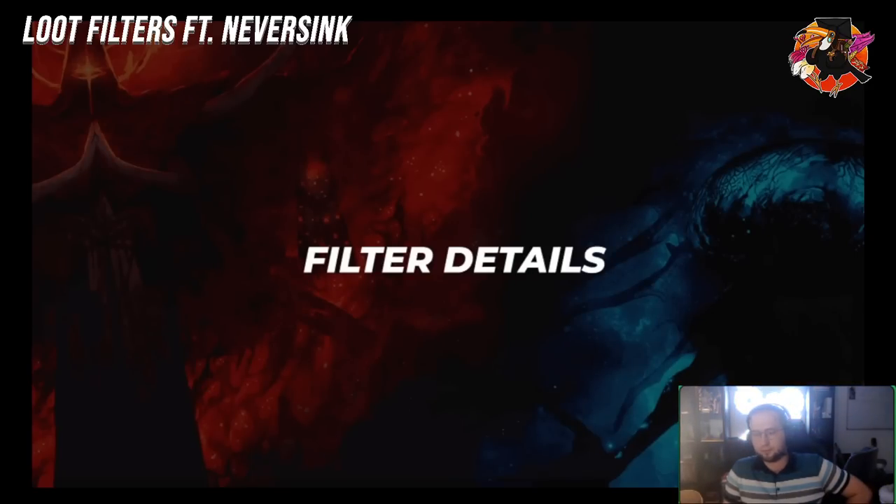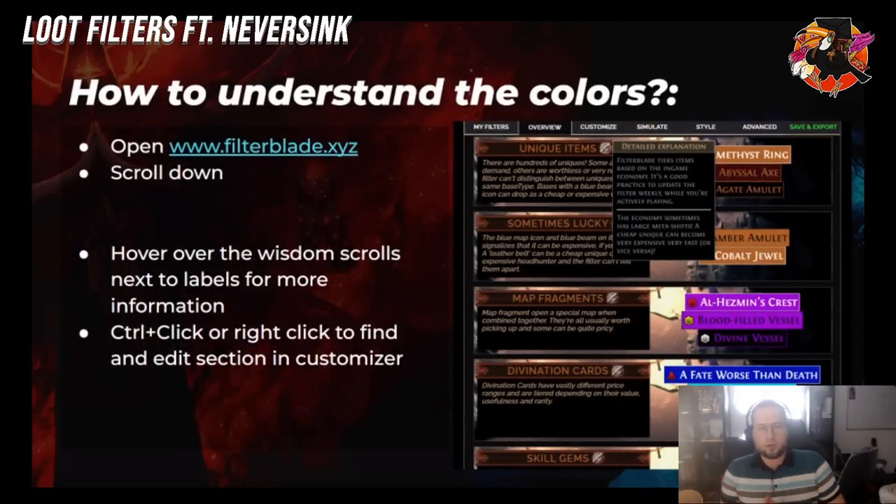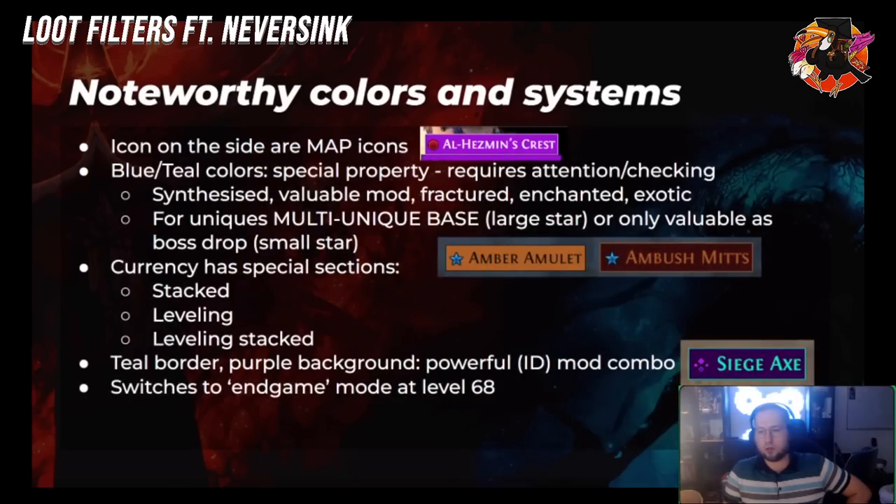Let's talk about my filter. If you want to understand it, I really recommend heading to FilterBlade, scrolling down for explanations. There are also little wisdom scrolls on the site — you can hover over them to get a lot of details. These are especially useful for new players as they contain a lot of information about the game. On FilterBlade, you have little icons next to every single item — these are map icons that show up on the minimap, not next to the item in-game.